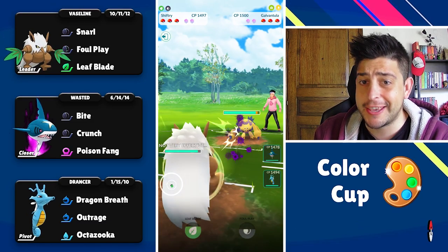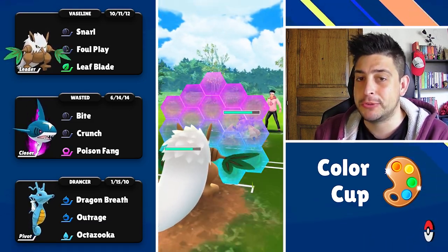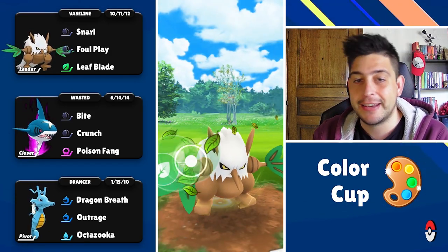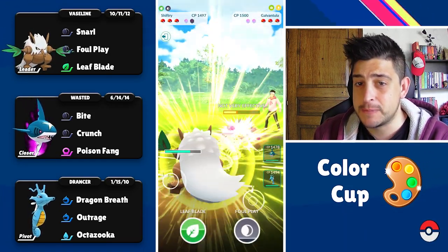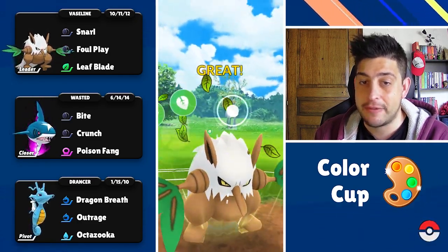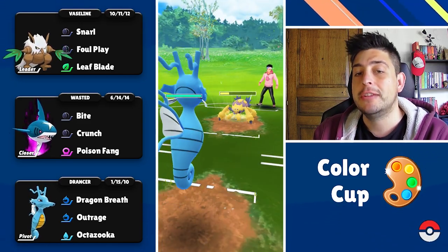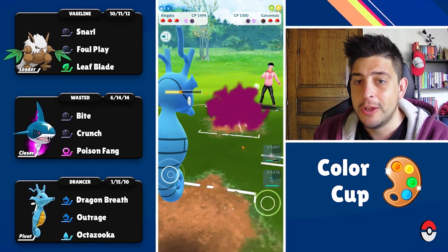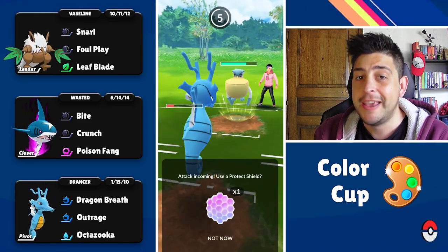Galvantula is always tricky with those Lunges so we have to take care of the damage outputs and not only of the debuff. At this point I'm just gonna put up the shield on the Lunge and then unleash my Leaf Blade before they get to the second Lunge, because we can still put it at the point that the second Leaf Blade is definitely gonna threaten it. I want to keep my Shiftry for the endgame, so Kingdra is gonna go in now trying to take one move on its face — doesn't matter at all.